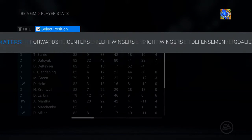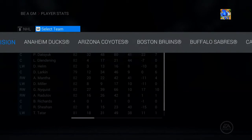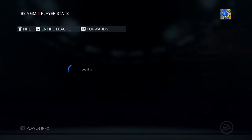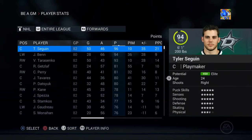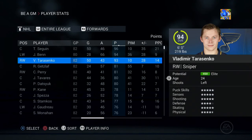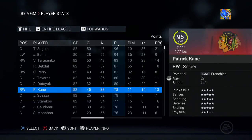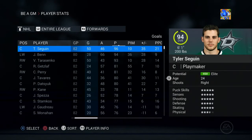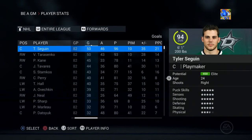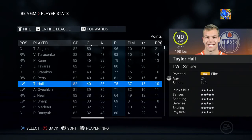Checking league-wide forward stats — who won the Art Ross? Tyler Seguin and Jamie Benn are still lighting it up. Tarasenko at 93 overall had a 50-goal season, as did Seguin. Ovechkin had 39 goals. Patrick Kane is up there with 45 goals.